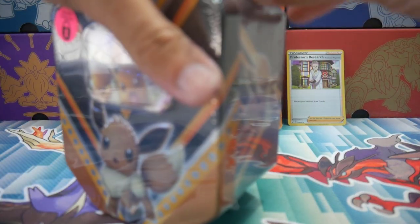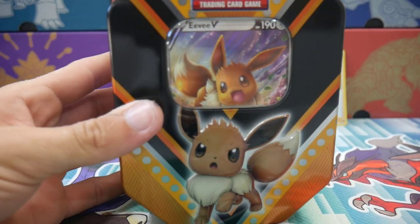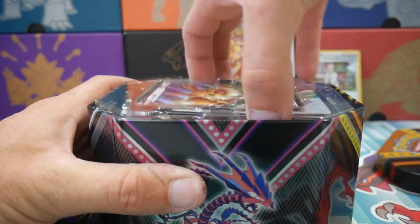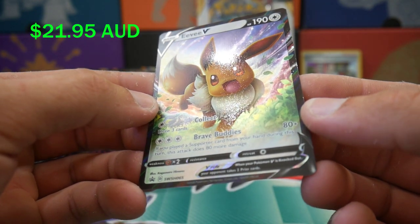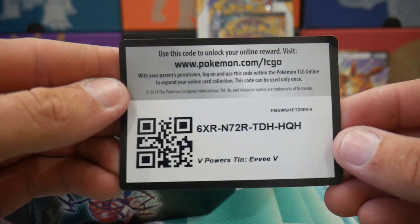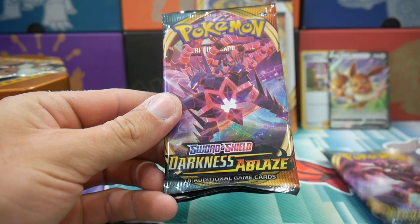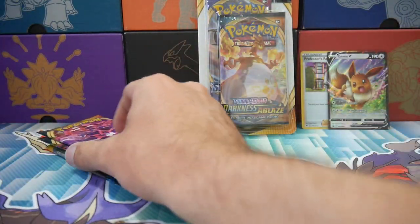Let's get into this tin right here. I'm not a huge fan of the glare on the front, but this tin just on its own looks absolutely amazing. There is the Eevee V card — a promo, Sword and Shield 65. Here's a code card. And we have a Darkness Ablaze, another Darkness Ablaze, a Sword and Shield, and a base set Sun and Moon. Very nice — a wide variety of packs.